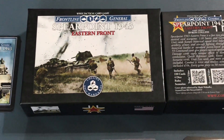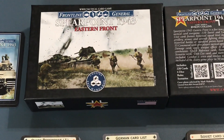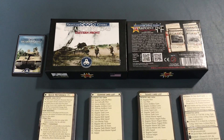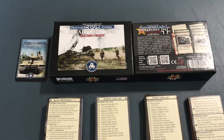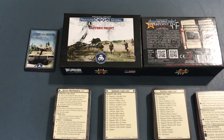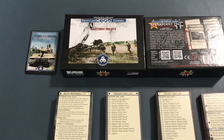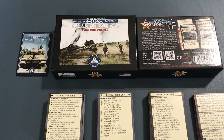Hello again. I'm back with Spearpoint 1943 Eastern Front, and I'm going to show what's in the box that comes along with this game. This game came out in 2015 from Collins Epic War Games. It integrates with the Spearpoint 1943, which came out in 2010, and it's basically a card war game.